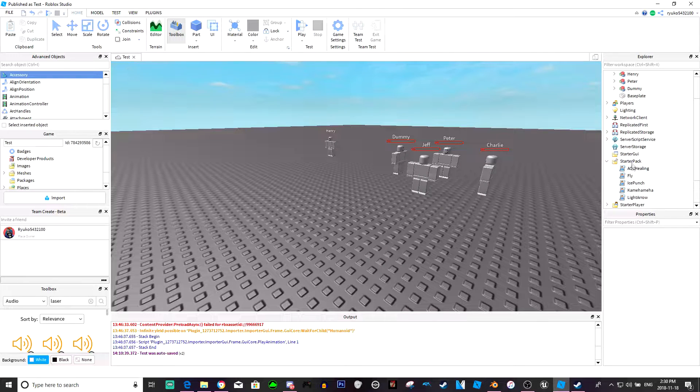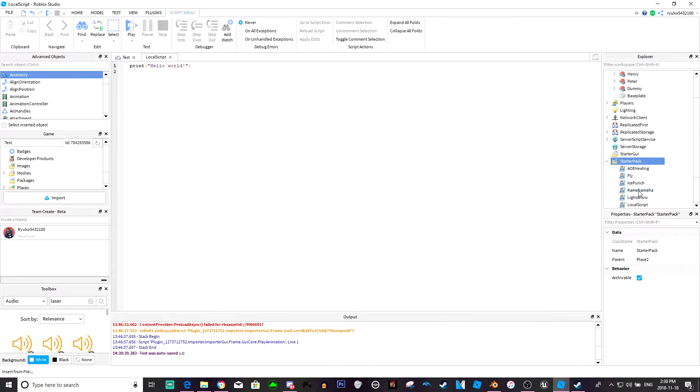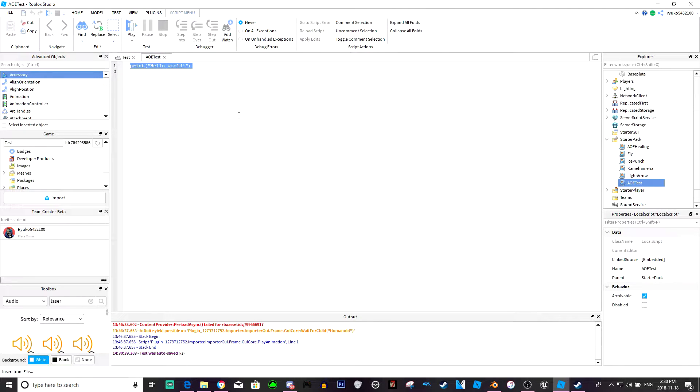We're going to go to the StarterPack and insert a LocalScript - this will just be called AoE test. We're gonna do: local rs equals game:GetService('ReplicatedStorage'), local event equals rs:WaitForChild('AoETestEvent'), local userInputService equals game:GetService('UserInputService'), and local debounce equals false.